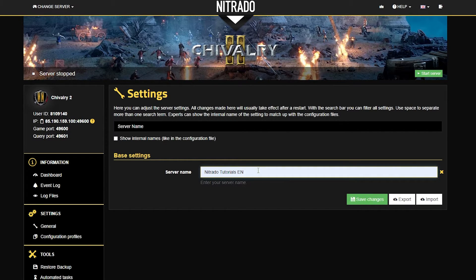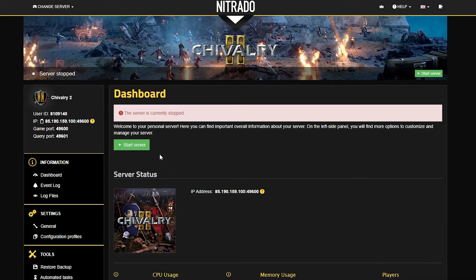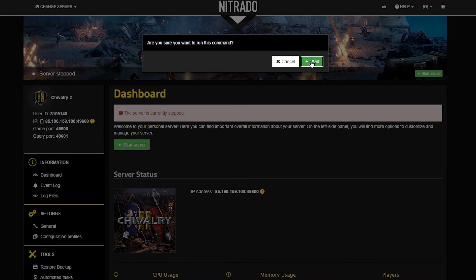From here you're going to change it into something that is easy to find for you and your friends. For me, it's Nitrata Tutorials English because that's the channel that I'm on. Once you are ready to go, save your changes and head back to your dashboard and you're going to start the server back up with the green start server button and once again double down on the pop up that appears.